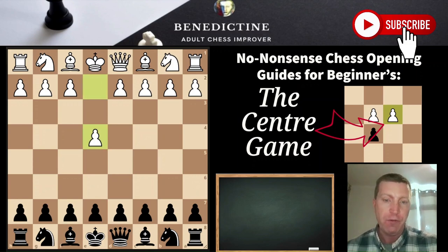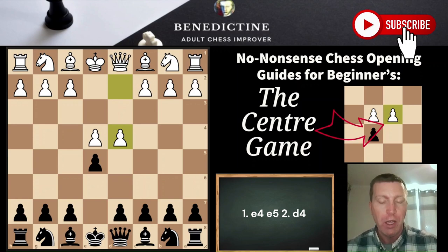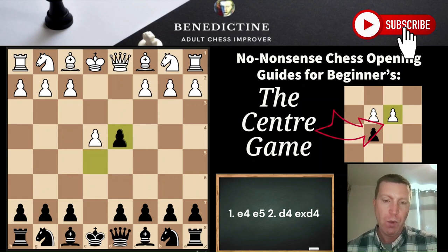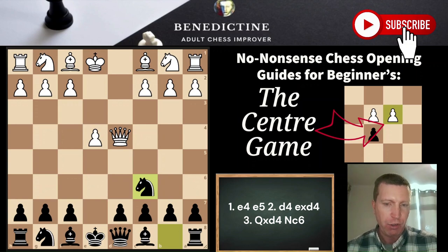The center game comes about after E4, E5, and then D4 on move 2. What white is looking to do is just get a simple attacking game. It's not a bad opening — it's certainly playable, not a junk opening. What I'm recommending is that we take the pawn on D4. After the queen recaptures, we hit with knight C6 and gain a tempo on the queen.